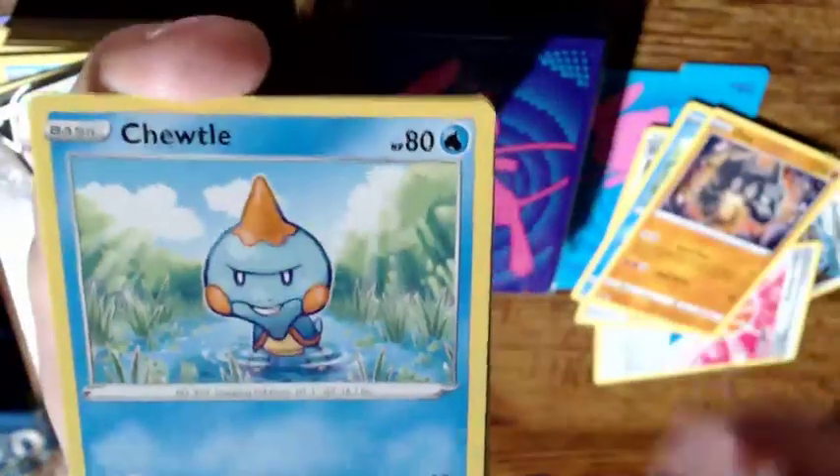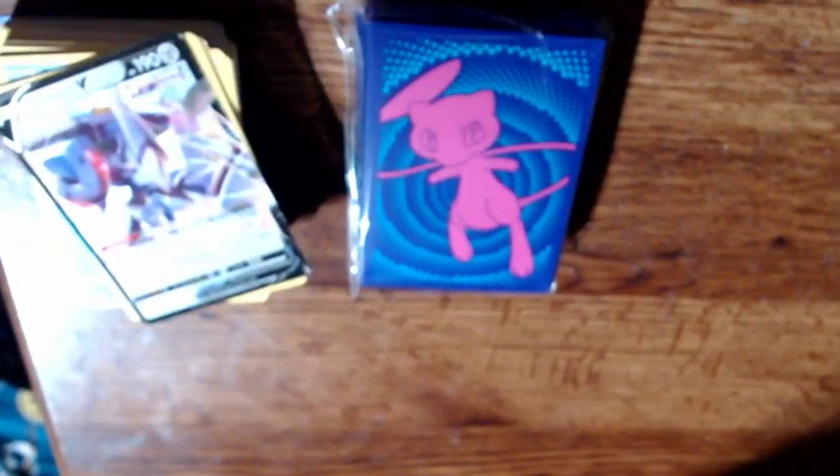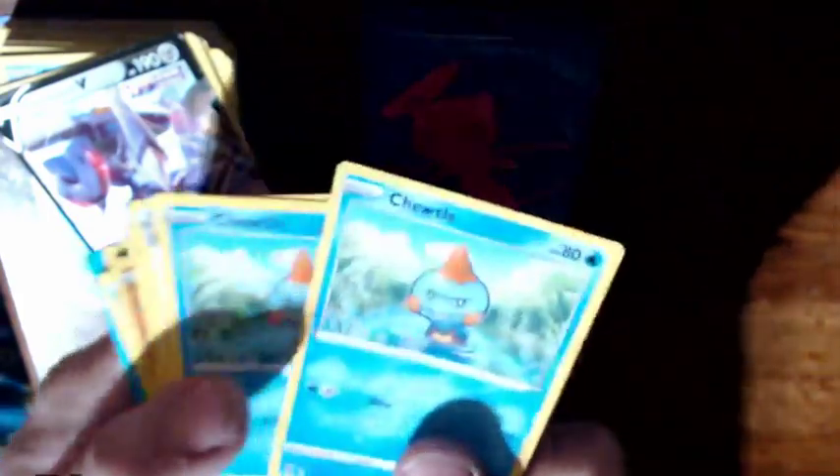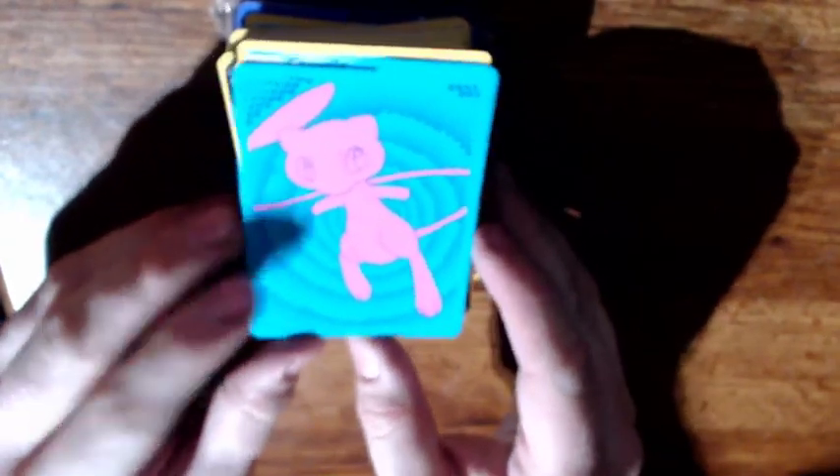Jangmo-o, Onix, Shroomish, Klefki, Clobbopus, and a rock one. I think that's the first time I've ever in any pack of cards received two of the same exact card in the set, and that's very disappointing to me. Very strange — I don't know if I've ever even heard of that happening before in a set, but that is the cards I have today.